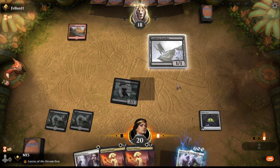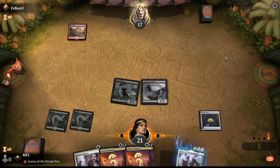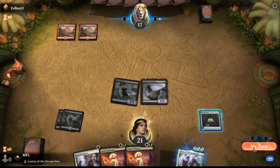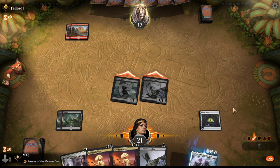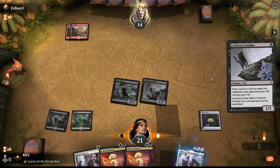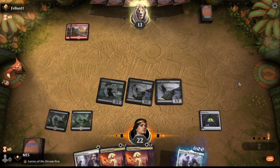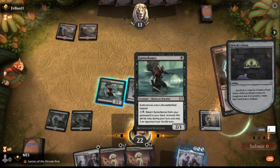It looks like they have Shock in their hand, but it's not a guarantee - it could be the plus-three, plus-two spell. Weird game so far. Oh, I totally clicked through a Witch's Oven activation - I was just thinking about other things for a second. Not bad. If we get them to one and lose, then it's on me. I think I will just get a Food token.